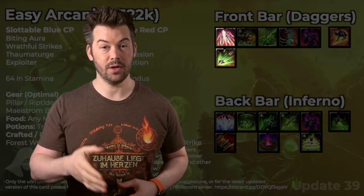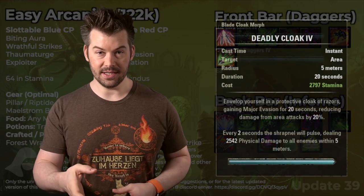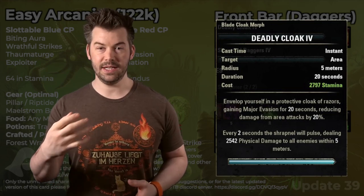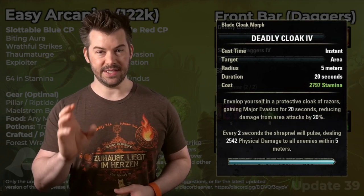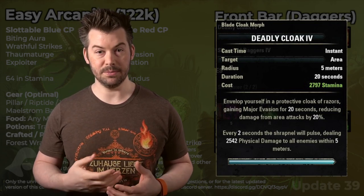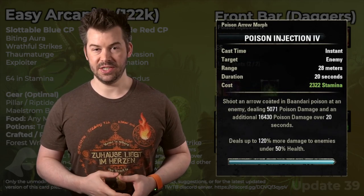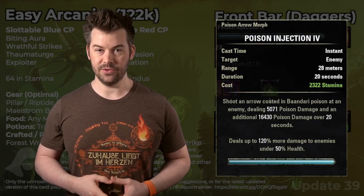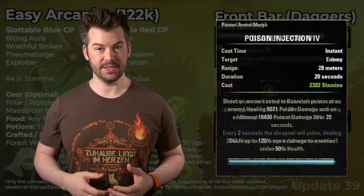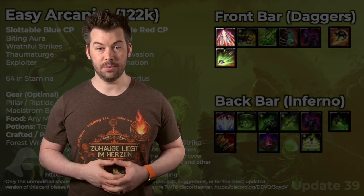First up, we're going to have some sort of weapon skill from our weapon skill line. I have Deadly Cloak. You could also use something like Poison Injection or really any other weapon skill. The benefit of Deadly Cloak is that it will help make sure that our dagger enchants are always procced. If you go with Poison Injection, it will not do the same thing. But as long as you're light attacking, you should be okay on those procs. Anything you want to put here, you could.